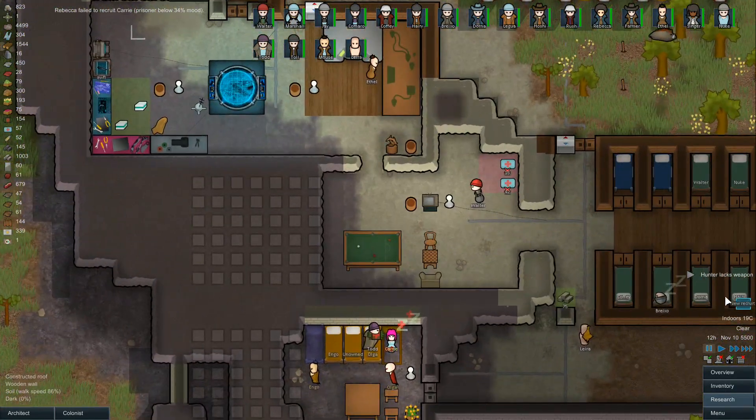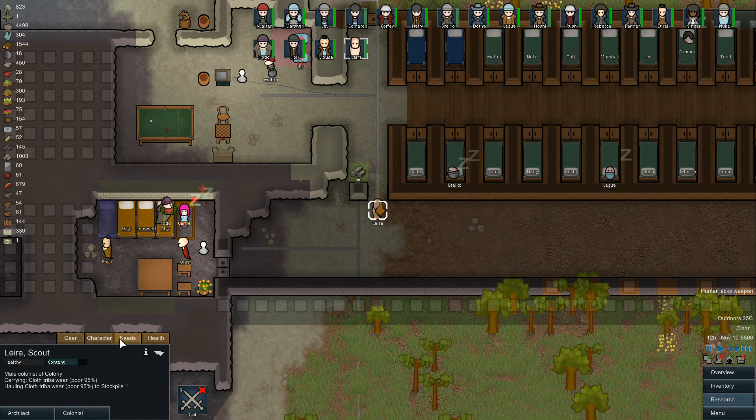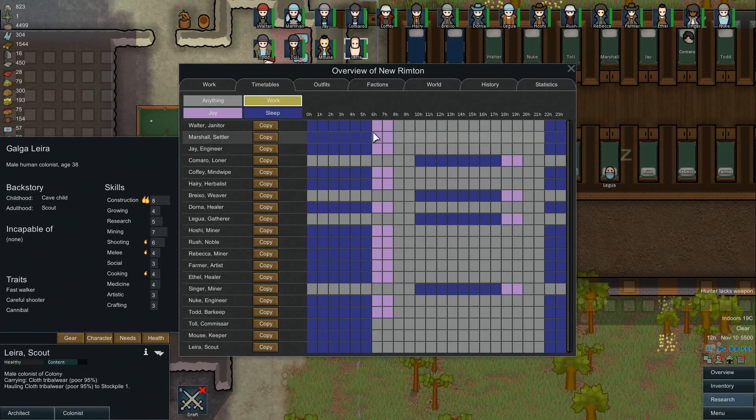A new recruit! Who'd we get? Somebody just wants out of that thing. Lyra. Who is now streaking through the colony — like they all do, they love to streak. Probably have clothing for them this time. What is up with Lyra? Fast walker, careful shooter, cannibal! Carefully doesn't eat our meat — he probably won't. They prefer fine meals over raw products, so he won't even think about it. He might do the human meat if there's only raw meat of all sorts, but I don't think he'll have to worry.